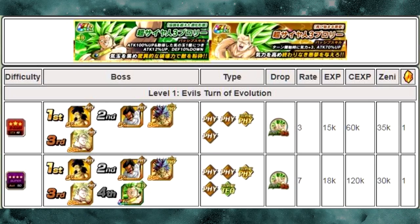Alright, so real quick, level 1, Evil Turn of Evolution. At this point in time, this is the only level available. There are two different stages: Z-Hard and Super. Each of these drops the same exact medal, they just drop in different rates. The first one on Z-Hard drops 3 medals, and the Super drops 7 medals, typically like normal.